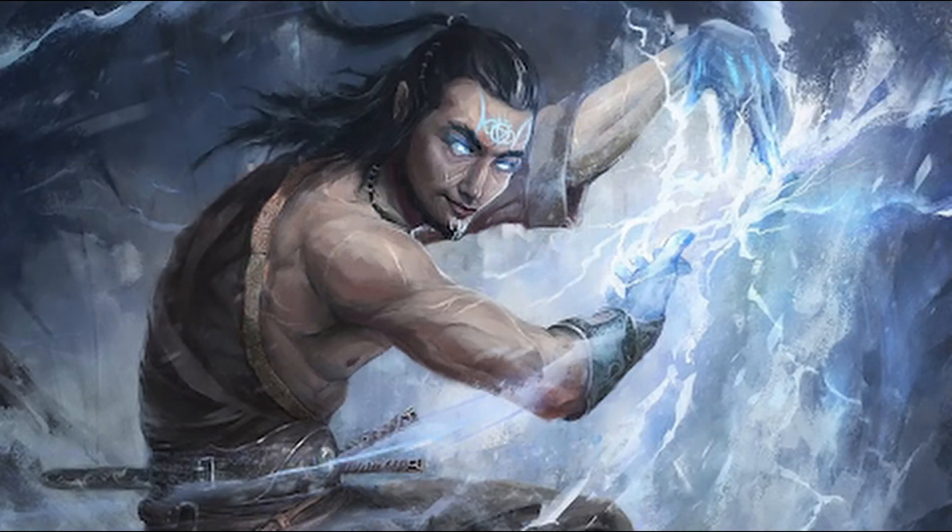The Storm Sorcerer gains their powers from the magic of Elemental Air, with the magic of the storm permeating their very being. When taking this subclass, the Sorcerer gains the ability to speak, read, and write in Primordial, and the Tempestuous Magic ability. Tempestuous Magic allows the Sorcerer to conjure gusts of wind that allow them to fly up to 10 feet immediately before or after casting a first-level spell or higher, ignoring opportunity attacks.